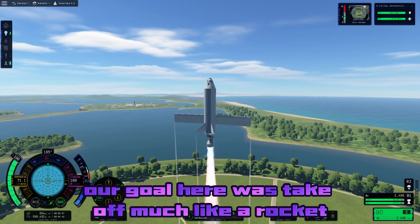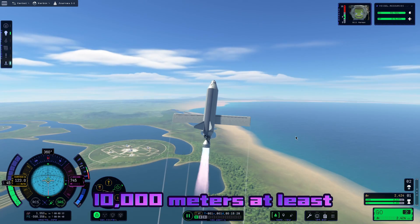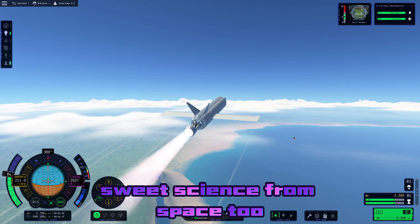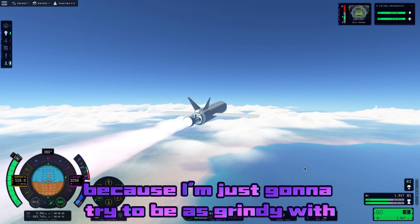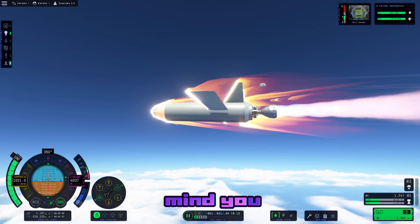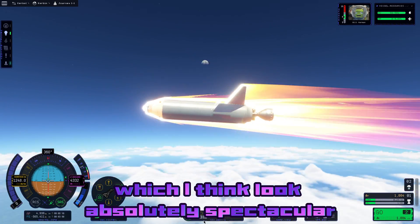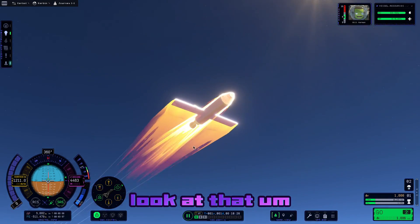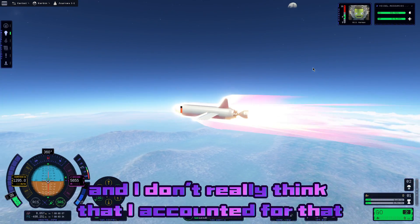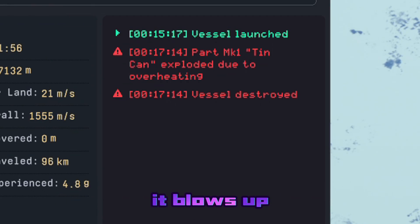Our goal was to take off much like a rocket, but then tip over and do more of an SSTO-style ascent to 10,000 meters at least. As we gain more and more speed, we begin to see some of the brand new re-entry heating effects, which look absolutely spectacular. But with the re-entry heating effects comes re-entry heating, and I don't think I accounted for that — we're already getting overheat bars, and then while we're in map mode, it blows up.